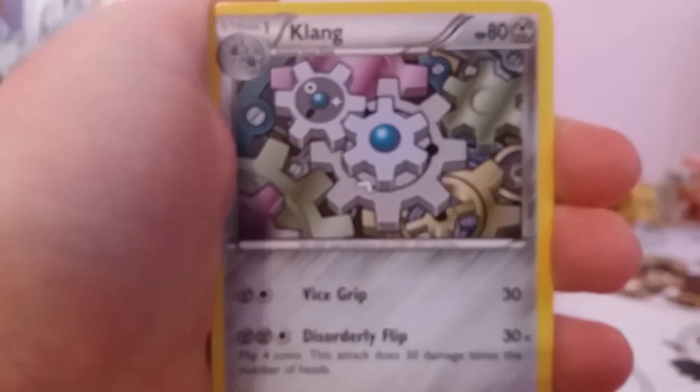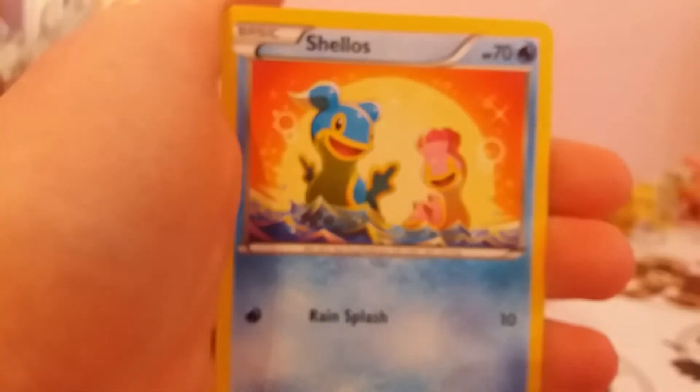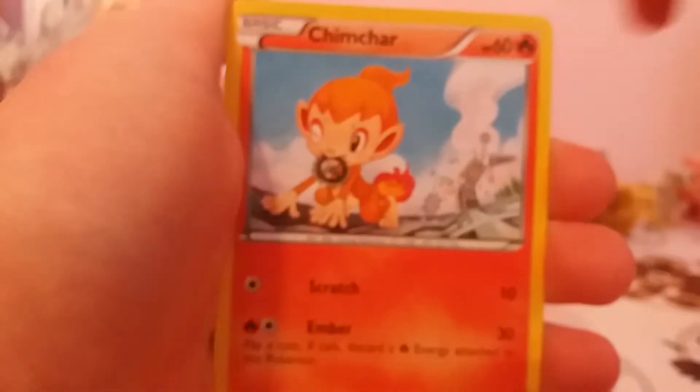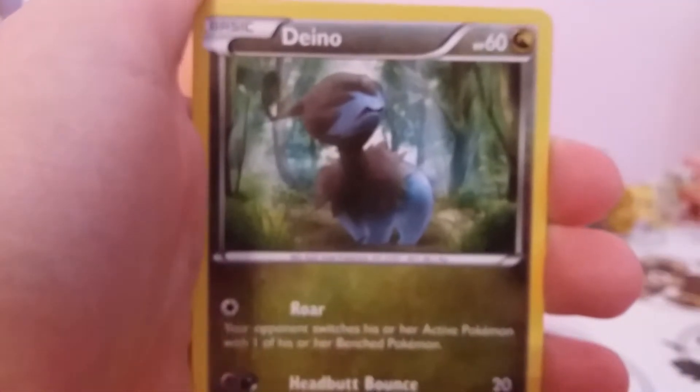Start off this one with a Braviary, Clang, Ninja Boy, Clauncher, Shalos, Ruffler, Gym Char, Dino. Reverse Drodagon - and that is a Rare. And Regular Rare Bastiodon.